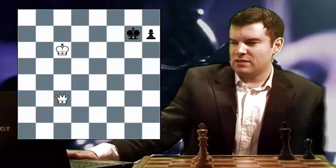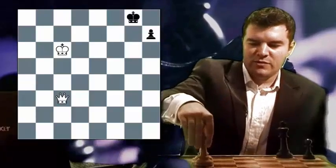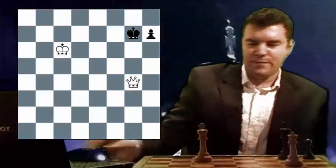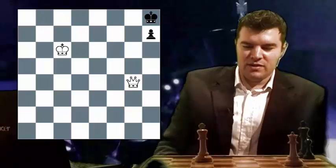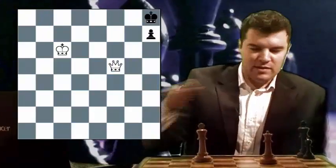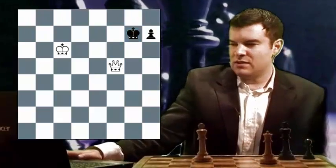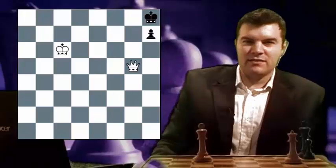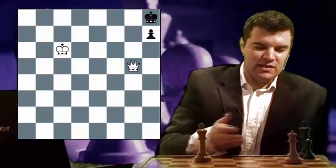White now plays queen to F6 check, black plays king to B1. White plays queen to F5 check, black plays king to B2. White plays queen to B5 check. And now black plays a key move — king to A1. He doesn't give white a chance to move his king closer to the pawn. For example, if white were to play king to E3 now, it would be stalemate. So white can't play king to E3; instead he has to move his queen. I played queen to C4, black played king to B2, and I played queen to B4 check. And yet again black plays king to A1, so white can't move his king closer as it would be stalemate.